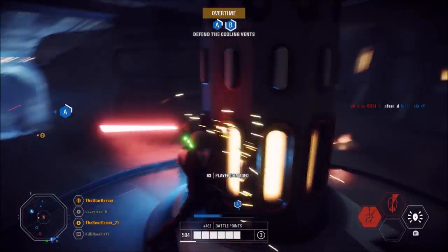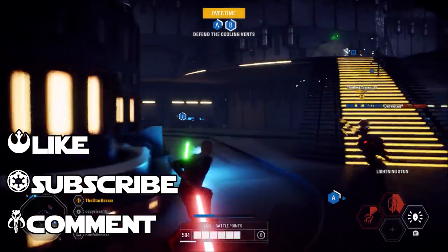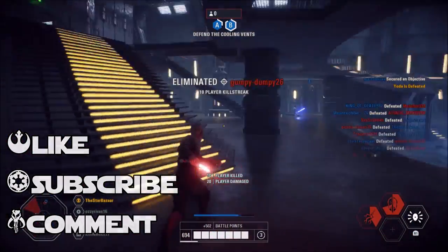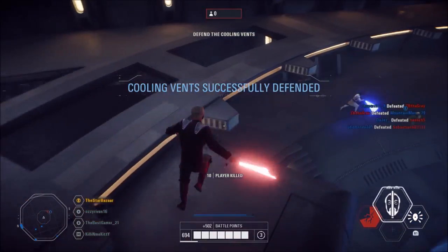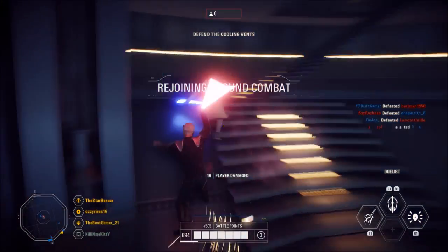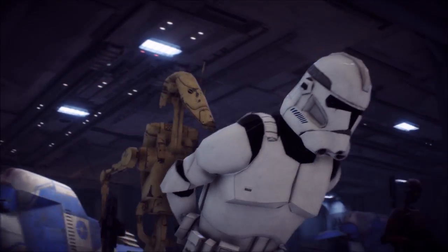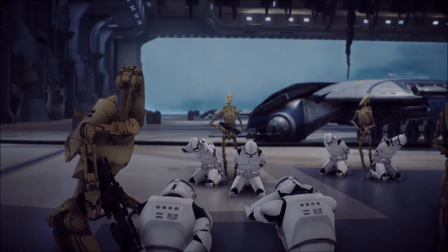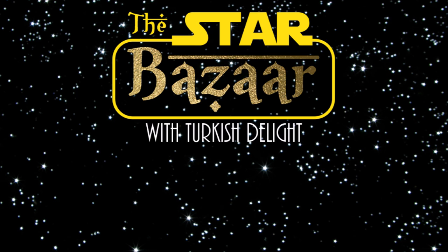But with that, those are the strengths and weaknesses of the dark side lightsaber villains. If you guys found these tips helpful, I would really appreciate the thumbs up on the video, and also drop a comment below letting me know which lightsaber villain is your favorite one to use. We've got one more episode of this series coming up next, and that is for the dark side blaster heroes, including Palpatine. So if you want to see that, be sure you subscribe to the channel if you haven't already, and stay tuned. I appreciate you all stopping by the bazaar, and I will see you all out on the battlefront. Peace!